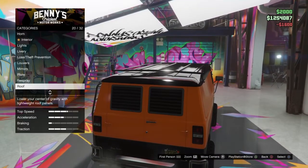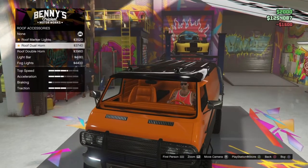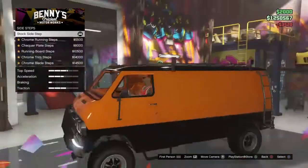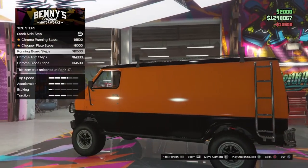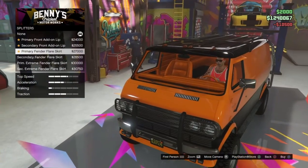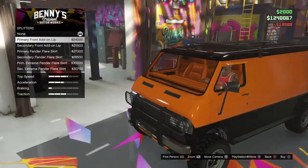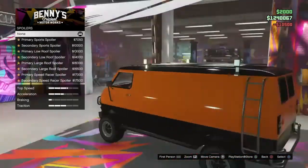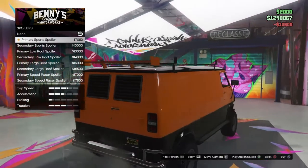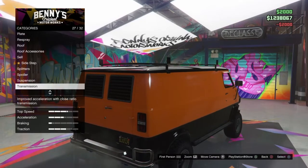I'll make it a black roof just so the colors switch up. For roof accessories I'll just put these little markers up there. For side steps I'll just have the regular black one. For spoilers, I don't think a spoiler works well on this car but I'll show you the options. For suspension I'll just make it street, which makes it lower.